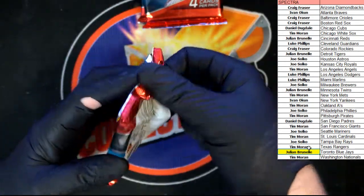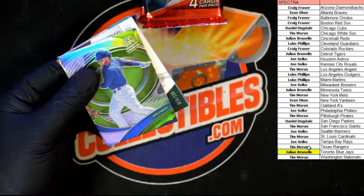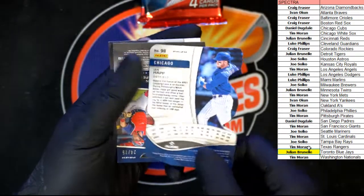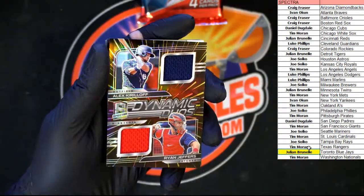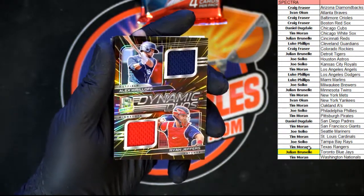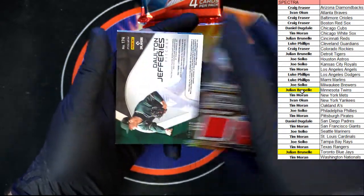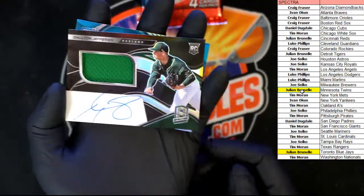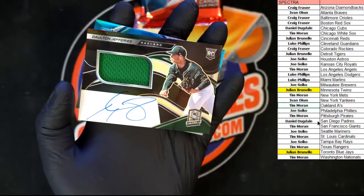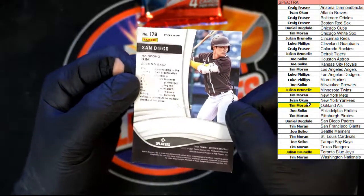Next pack. Ian Happ die-cut in green, numbered 11 of 25, going to the Cubs — Daniel D. Behind that, Kirilov and Jeffers Dynamic Duos going to the Twins — Julian B. Behind that, numbered 13 of 199, Dalton Jeffries going to Oakland A's — Tim M. And behind that, Kim rookie for the San Diego Padres, numbered 2 of 50.